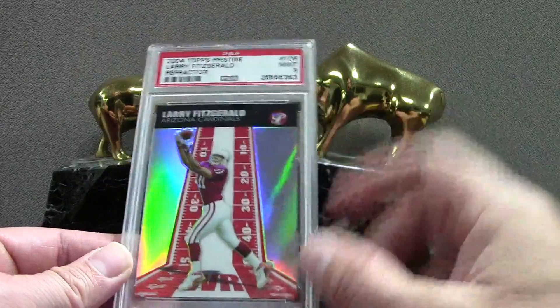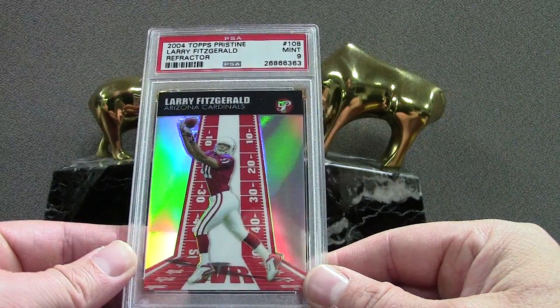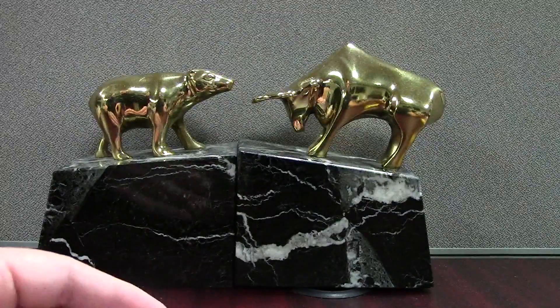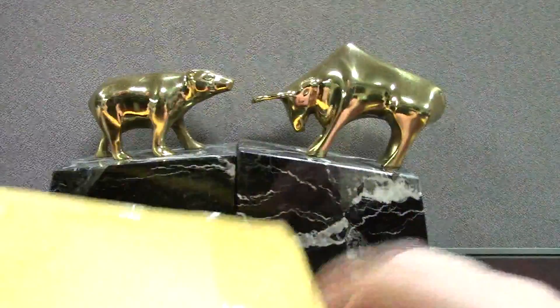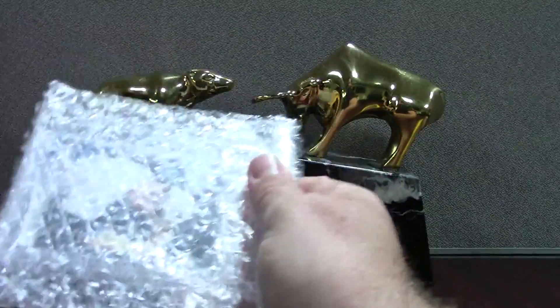So far we're having good packaging. This is for my Fitzgerald registry — I'm not sure where I'm ranked — but this is one of the cards I needed. It's a PSA 9. I love picking up nines.